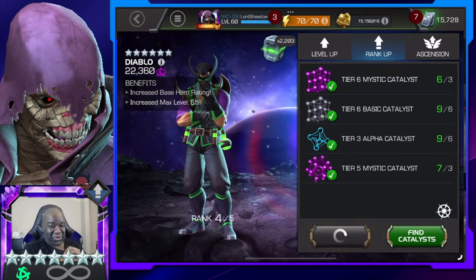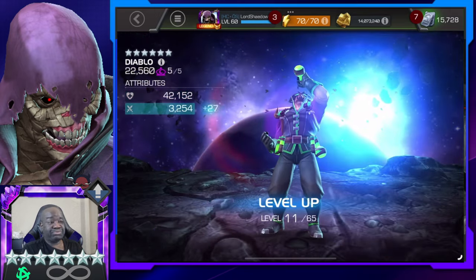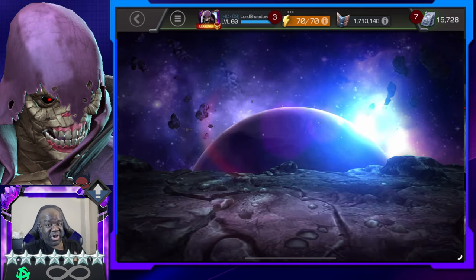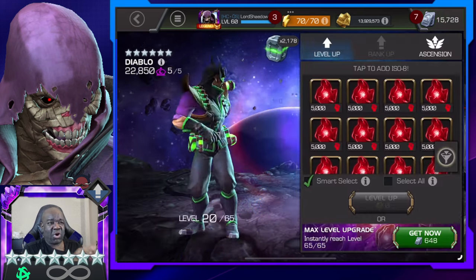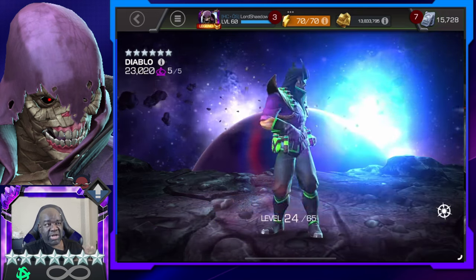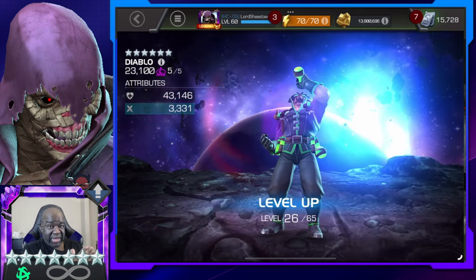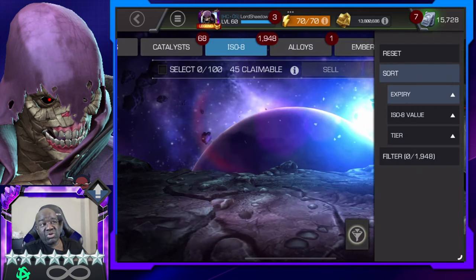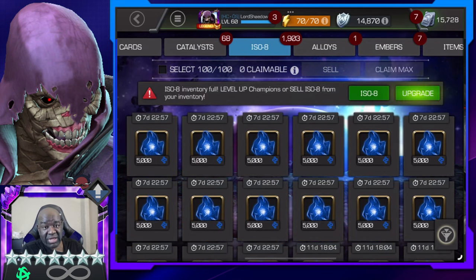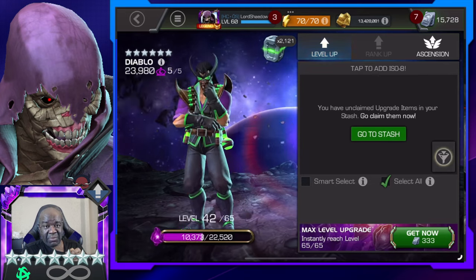Now the first rank five of the video is El Diablo. El Diablo started out trash — I mean it was bad — then they reworked him and made him perfect for running the ouchie masteries: recoil, double edge, liquid courage. When he's poisoned he has serious damage resistance. My Diablo is sig 200. He's available as a seven star, but that awakened ability for me is huge, and I'll be using the rank five long before I use the seven star.